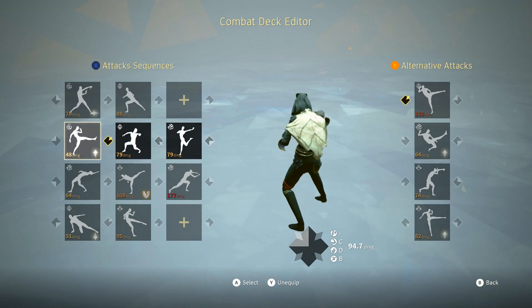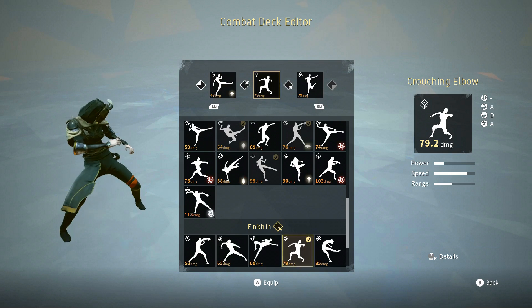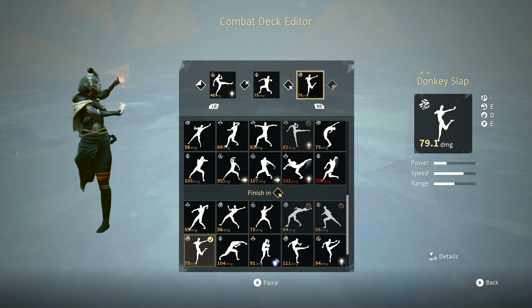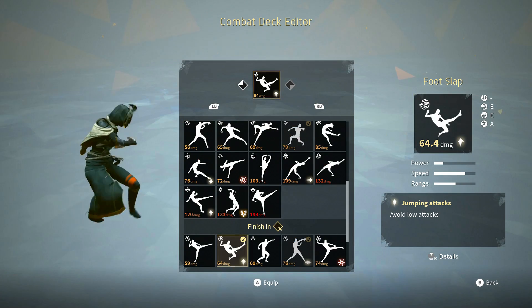Next up is the top left stance. Top left starts off with jump light kick, followed up with crouching elbow, finished off with donkey slap. The alternative attack for top left stance is foot slap, which is actually one of my favorite moves if you didn't know.